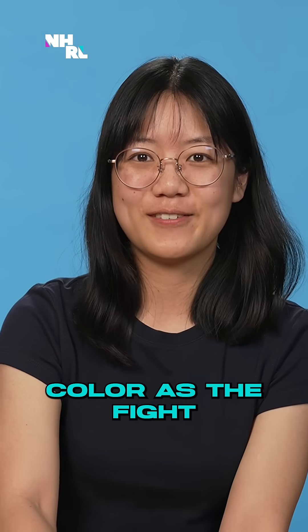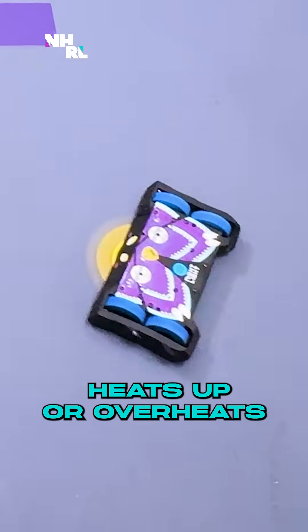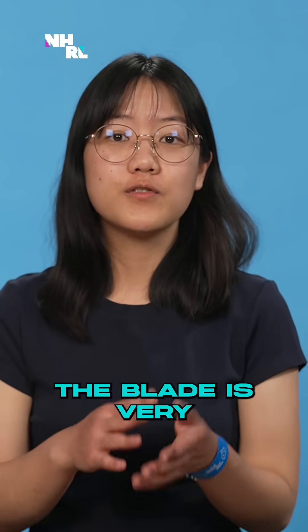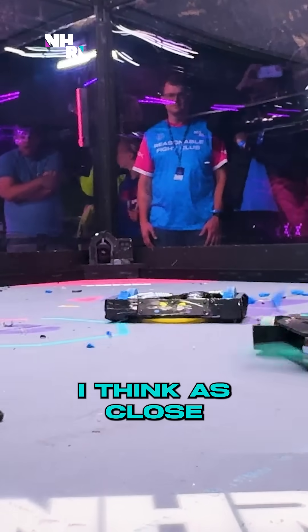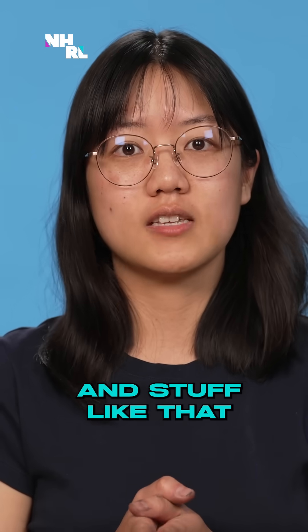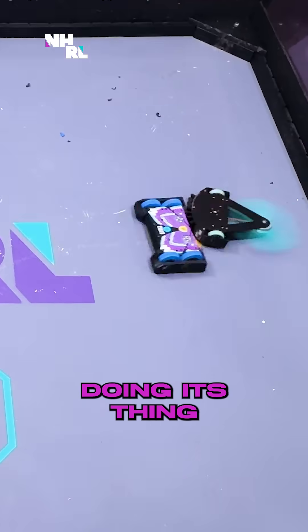The top plate changes color as the fight progresses. When the motor heats up or overheats, you can actually see what's happened. The blade is very, very close to the ground — I think as close as it could possibly be — which is great for attacking wheels and stuff like that. But that undercutter doing its thing.